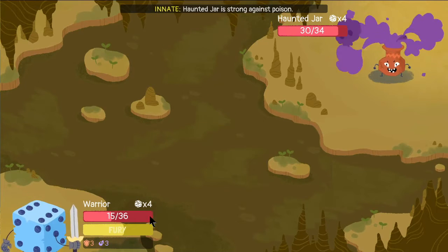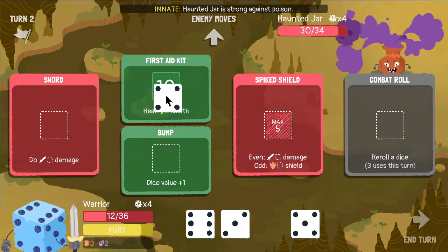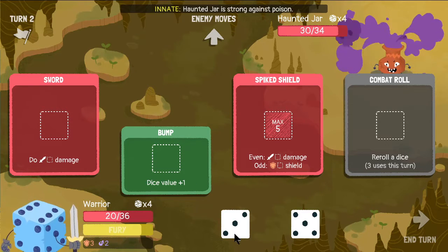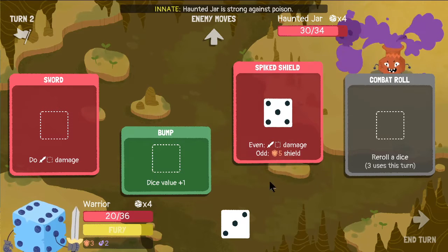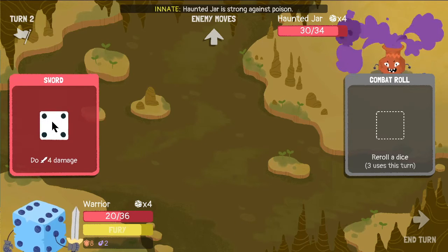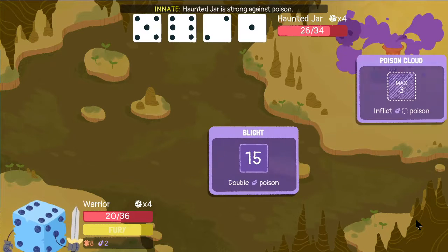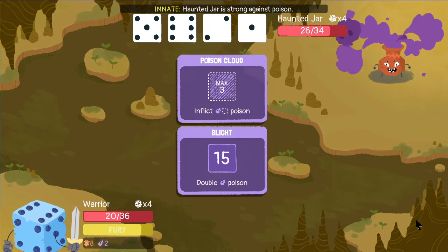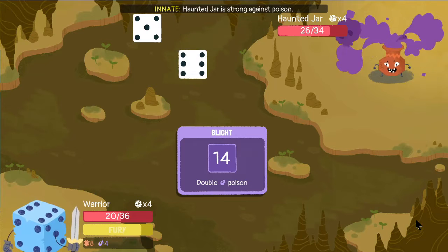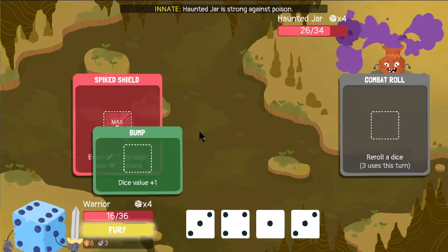Ten dice points — I need to heal; that's priority number one. Let's get five armor here and just take the four damage. It's not much, but we're getting some health back very slowly. Although he's probably just going to deal a whole bunch more damage and poison right now. Yeah, we're going to take so much poison damage next turn. We've got four poison damage — this is awful.